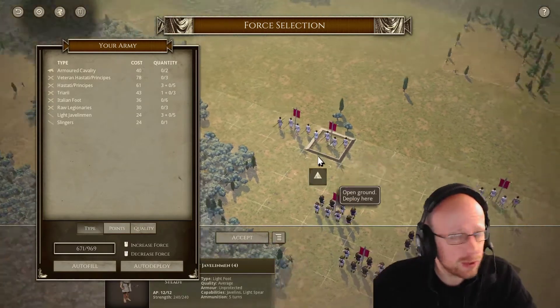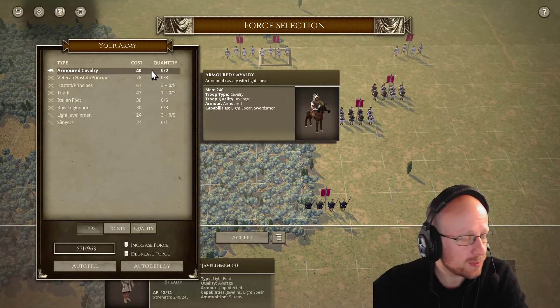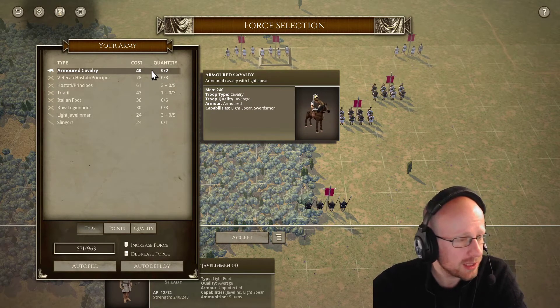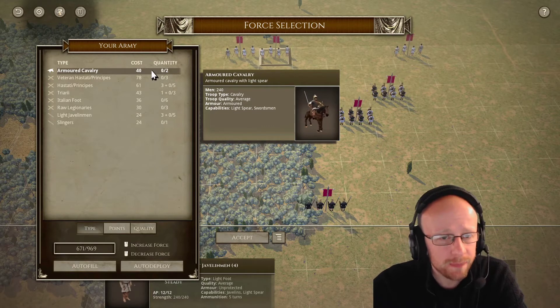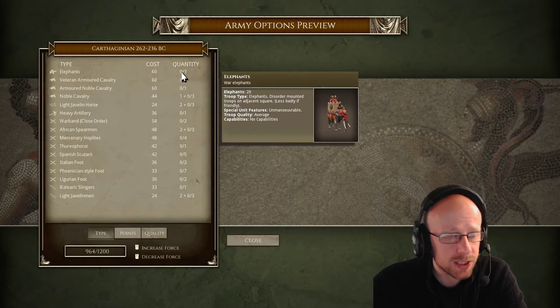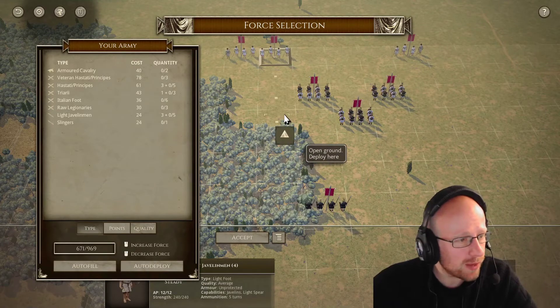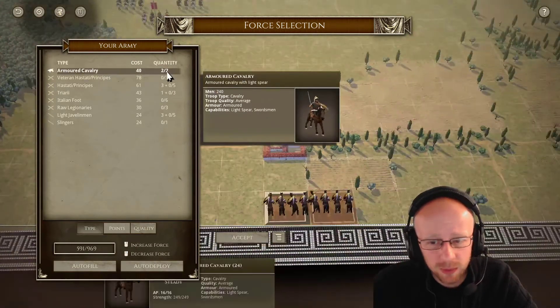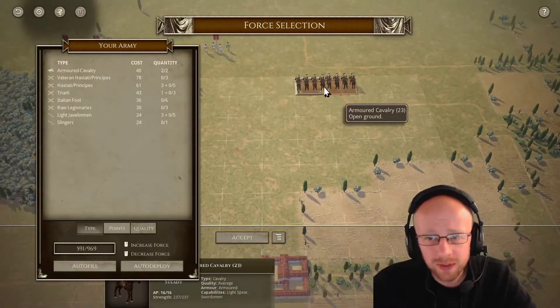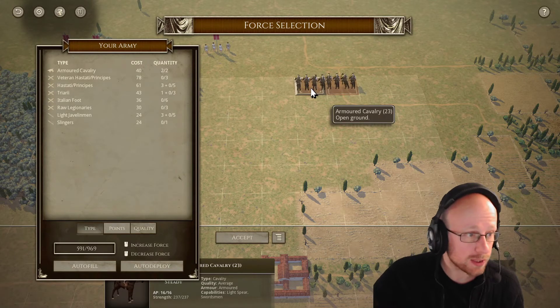We're going to have a quick look at the Roman breakdown forces. As we've looked at for the last couple of rounds, some lists are favorable for the cavalry and some aren't. The Roman list currently has one to two units of armored cavalry. Switching to the Carthaginian list, there's a choice of three elephants and two veteran and one armored cavalry unit — so the Romans are starting off with a negative on their cavalry. As the Roman player you would have to choose both cavalry units; there's no way around that.